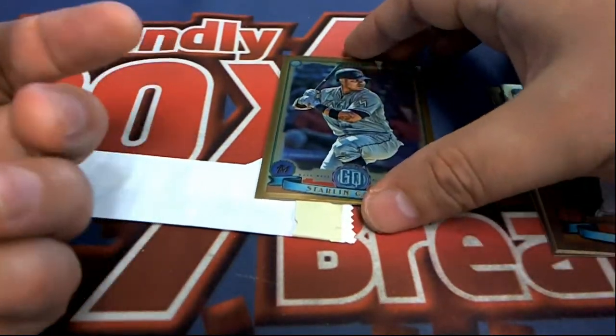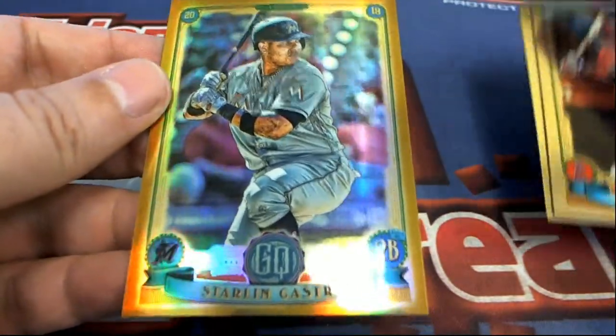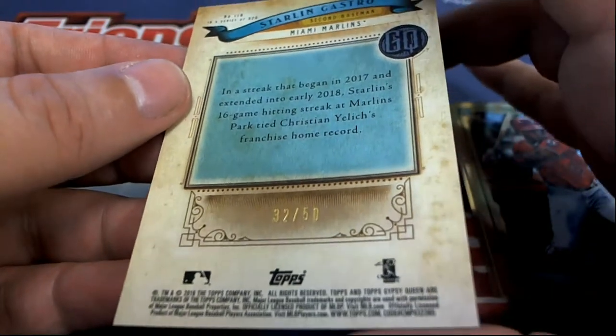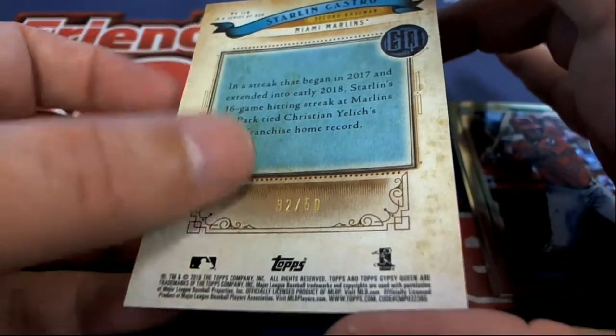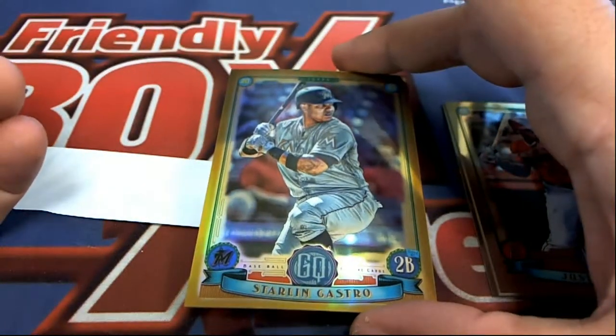A little bit more rare. Here's a Castro — that's number 250, so this one is a refractor. Nice Castro.